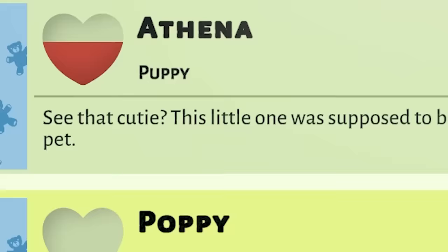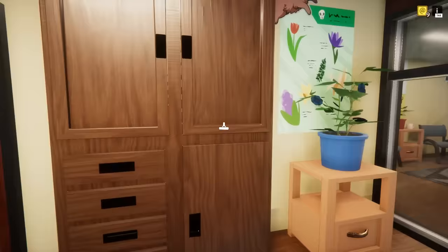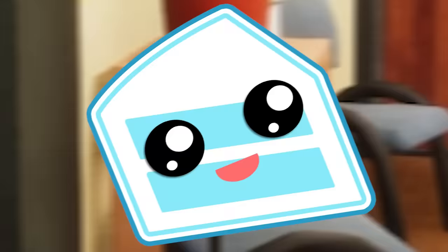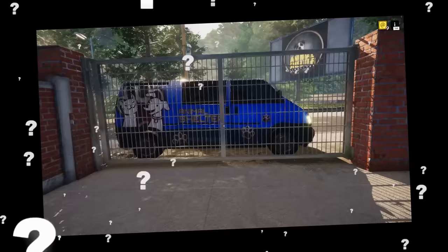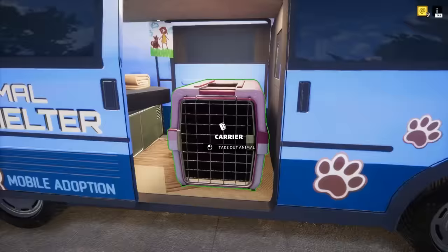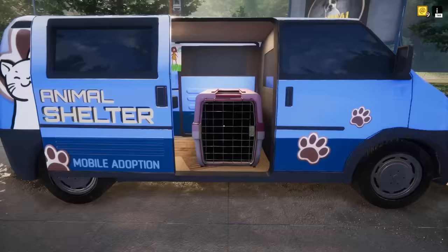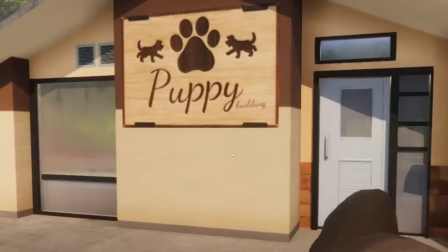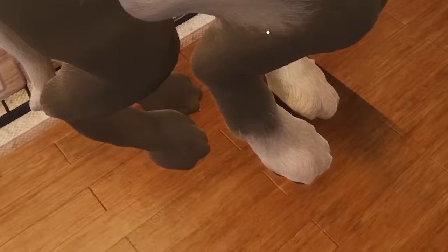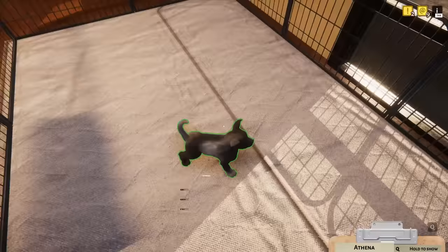I'm gonna get Athena right here because Athena doesn't need medical help. Let's go see our brand new puppy. I haven't tried this update out yet - I don't know what it takes to take care of homeless puppies, but we're gonna fix this puppy up and then give it a new home. Look at Athena! Let's take her all the way over here to the puppy care center. In here we go, and pop her down.